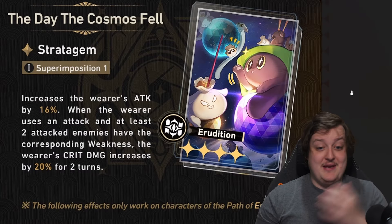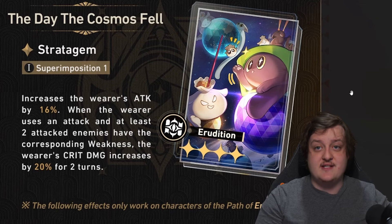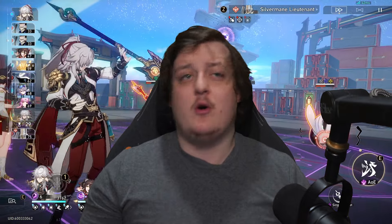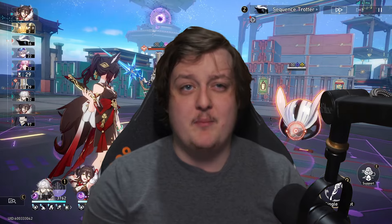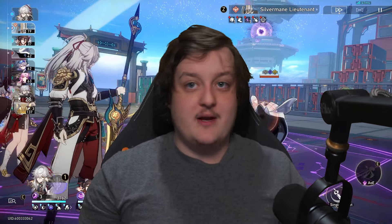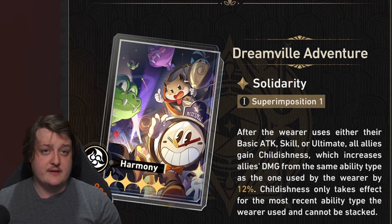Next, and probably the best light cone here, is the Erudition light cone 'The Day Cosmos Fell.' At S1 it increases your attack by 16%, and on top of that, if you hit two enemies of matching type, you get a 20% crit damage buff for two turns. This is super good — on most battles you'll be facing two or more enemies. It works really well for pure fiction just because there are so many enemies on the field at all times. A 20% crit damage increase at S1, and we don't even know what S5 will look like.